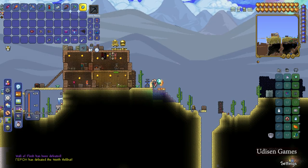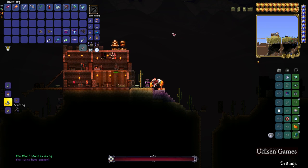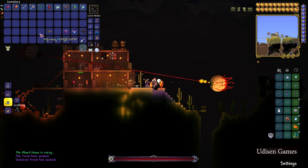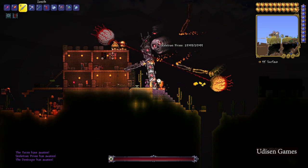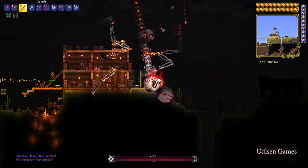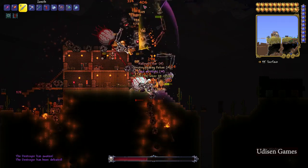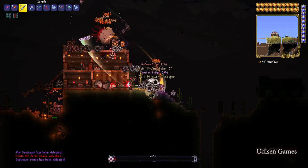Prepare for battle with flying things and summon three bosses. Boss number one is the Twins. Second boss is Skeletron Prime, and another boss is the Destroyer. You can kill these bosses one by one if you want, or all three at one time if you want — not a big deal, believe me, for our situation.